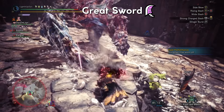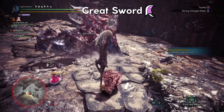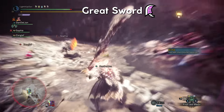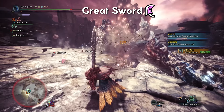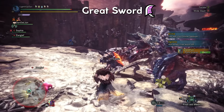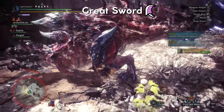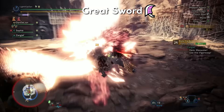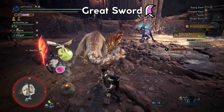Starting us off with the poster weapon of the Monster Hunter series, the Greatsword. A massive two-handed weapon with slow, devastating single-strike blows. It emphasises positioning, placement and timing, demanding pretty good monster knowledge, which can already place it in the quite advanced category. I tend to think of it as an advanced weapon for this reason.